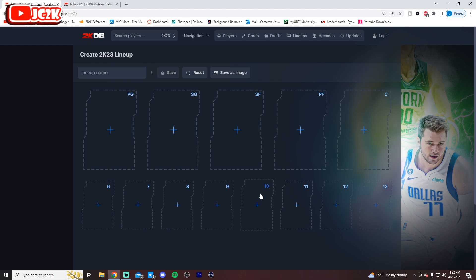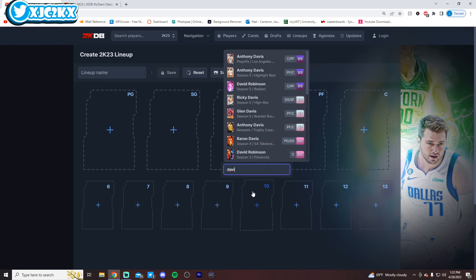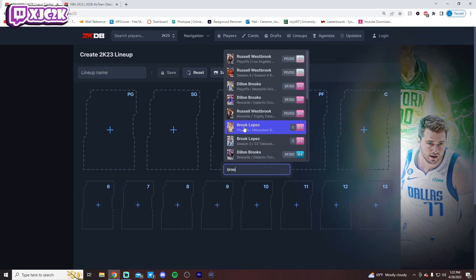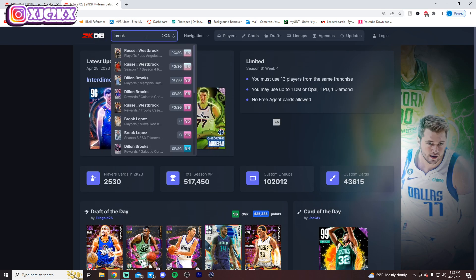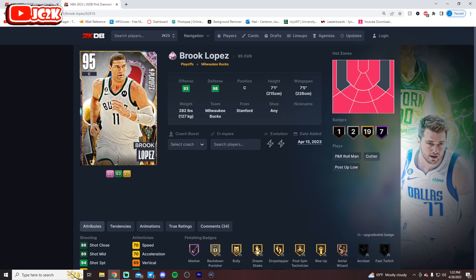Without further ado, let's hop right into it. Starting off with the number 10 spot, I'm going to go with Brook Lopez at number 10. I just changed my mind — this is tough, though. Brook Lopez, when he's fully EVO'd, is a dark matter. There's a lot of good centers in the game, especially ones that have come out recently that are really, really nice.